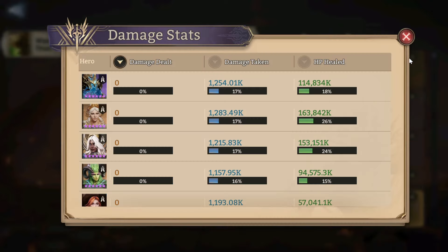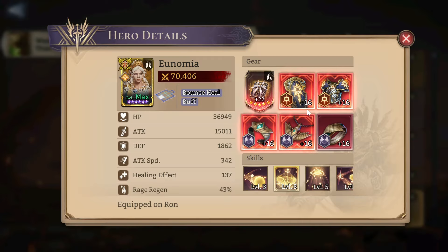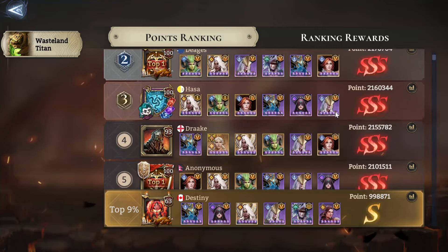Looking at the number one team, you can see Elowen does a lot of healing. The other person who is one of the best healers — debatably the best healer — is the new healer, Unomia. She is insane, she heals a ton, and I'm about 60% sure that she cleanses, which is also really good. She's very good. Sadie's good to tank the hits and she does a little bit of healing too, as you can see from these main teams.